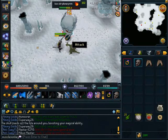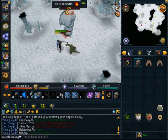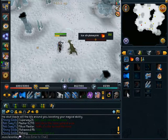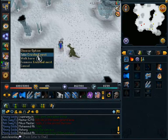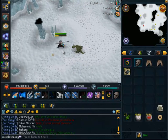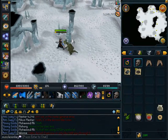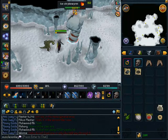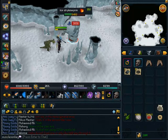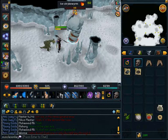Some other XP rates: you can get about 280k magic per hour or defense per hour if you happen to be training defense. Another pretty cool thing about the Ice Strike Worms is if you decide to use the ultimate ability Omni Power — you can actually hit up to 11k or 12k if you're overloaded. You can hit extremely high on these because fire spells have a damage bonus on Ice Strike Worms, as does wearing a Fire Cape.